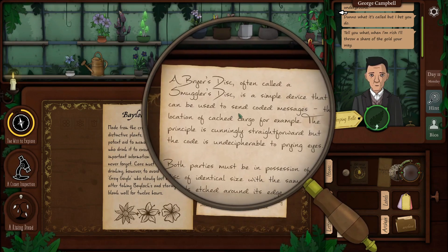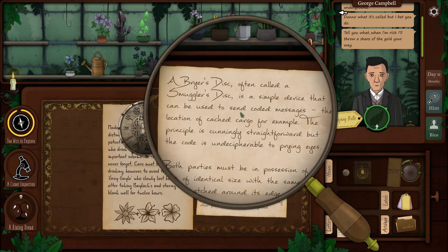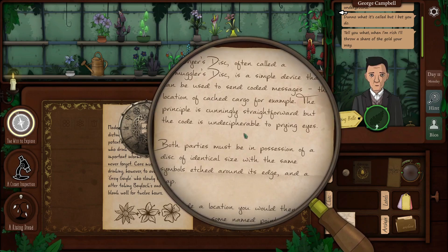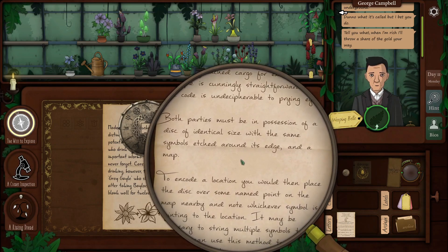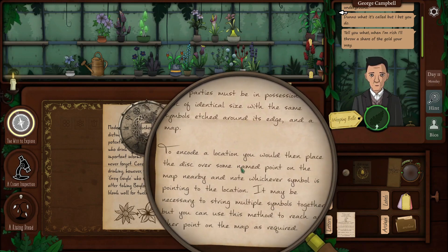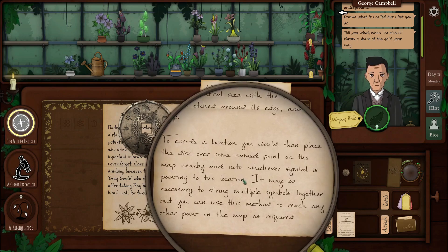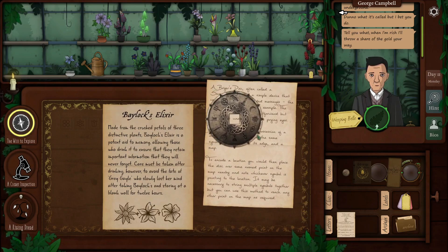Let's read this one here — Briar's disc, often called a smuggler's disc. Can be used to send coded messages. The principle is cunningly straightforward — the code is undecipherable to prying eyes. Both parties must be in possession of identical discs with the same symbols. To encode a location, you place the disc over a named point on the map and note whichever symbol is pointing to the location. It may be necessary to string multiple symbols together to reach any other point.